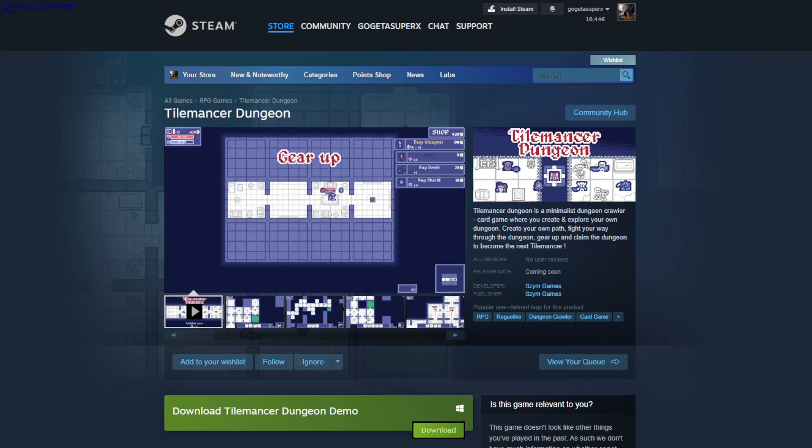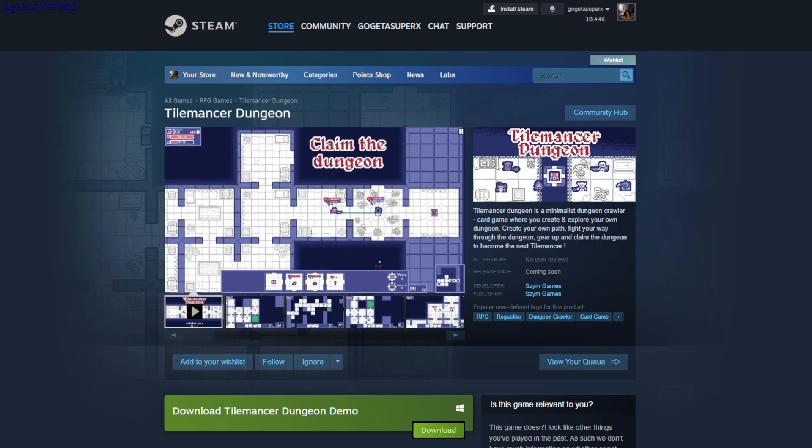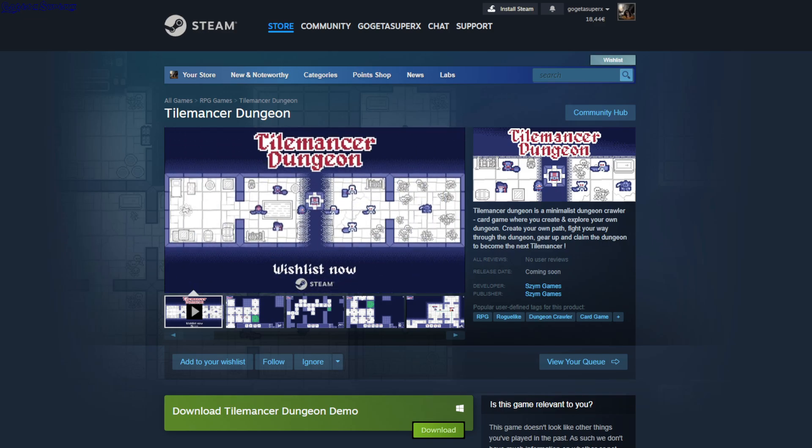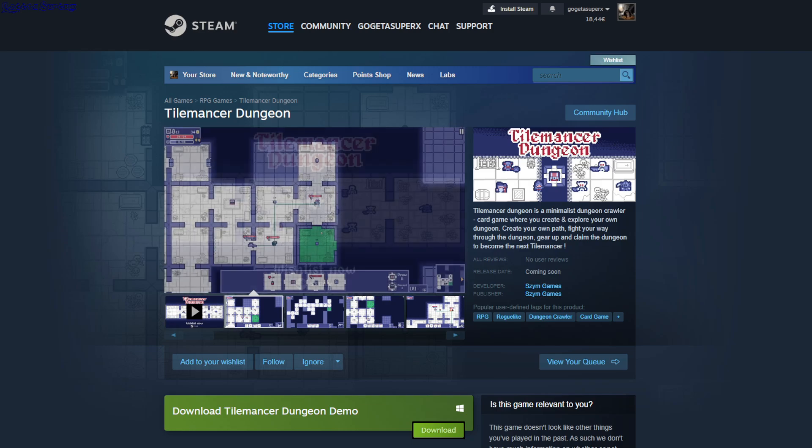If your inventory is empty it fills up, but if you're missing only one tile and you load the chest, you get only one tile. There's a weapon, there's bombs that can destroy the walls in any room, and you also have shield and heal. There are different monsters with different attack and health.